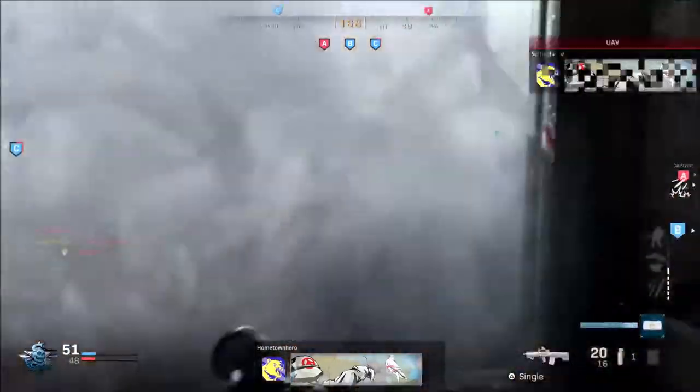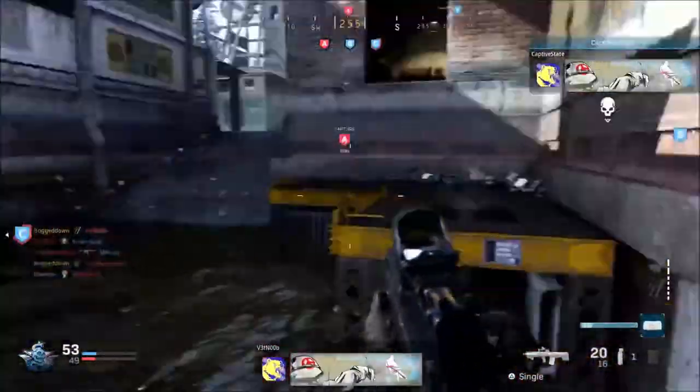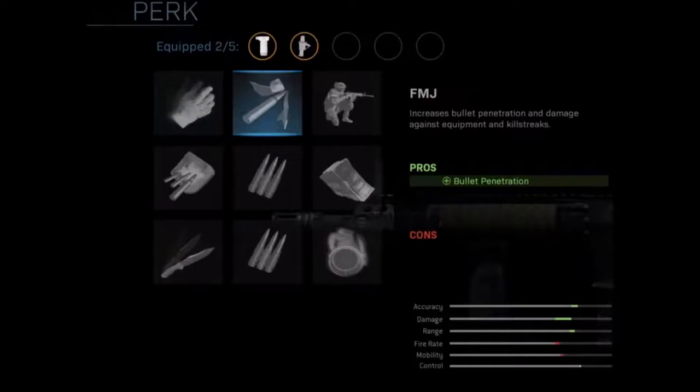There are going to be 9 perks and I will talk about them all right now. The first perk is Sleight of Hand — training in reloading faster when under pressure. There are no cons, only a pro which is reload quickness. The second perk is FMJ — increased bullet penetration and damage against equipment and killstreaks, and the pro is increased bullet penetration.